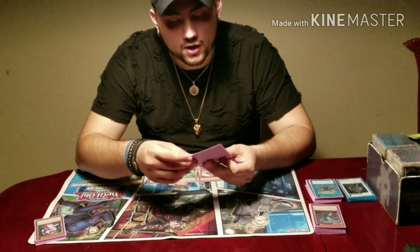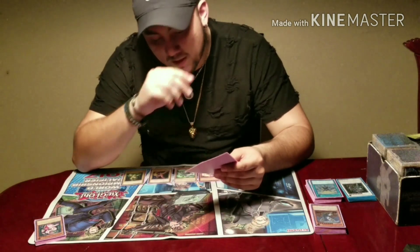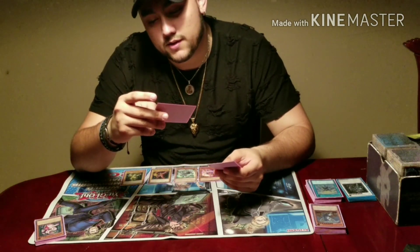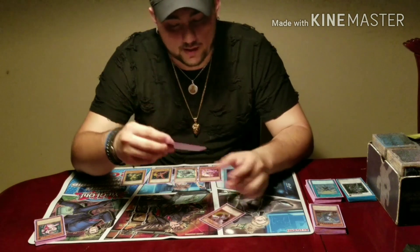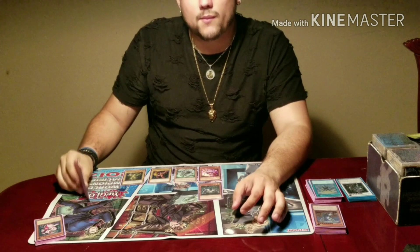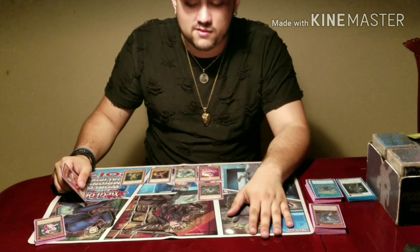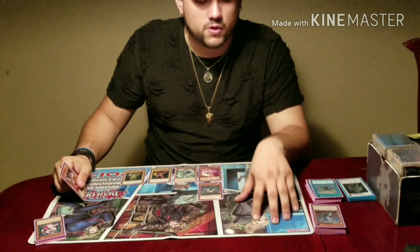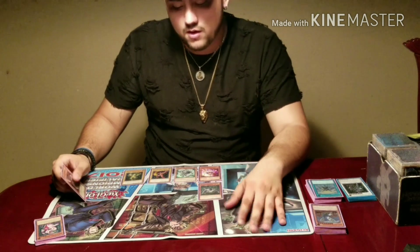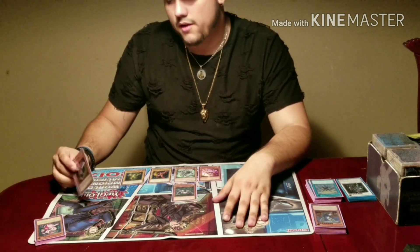The next two cards are awesome to mill — mill and draw, that's all this deck is about. I play the Electromagnetic Turtle. You want to mill it, and whenever you're going to get attacked and you don't want a monster destroyed, you just banish it from the grave. Sometimes there are monsters you actually do want destroyed, so it's up to you. But you will have that option available from your grave.